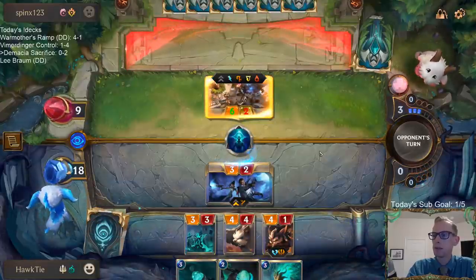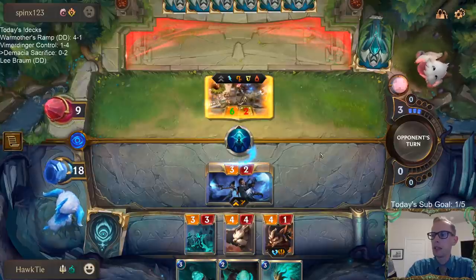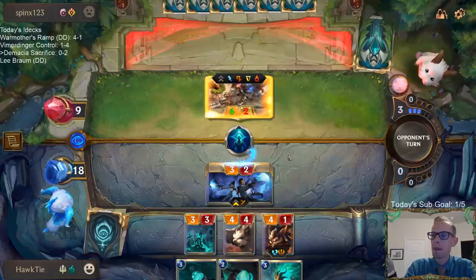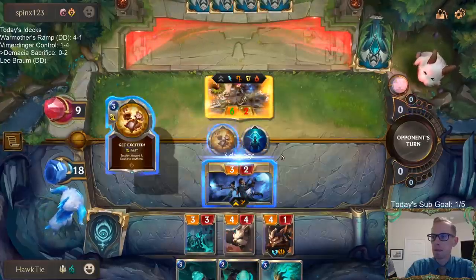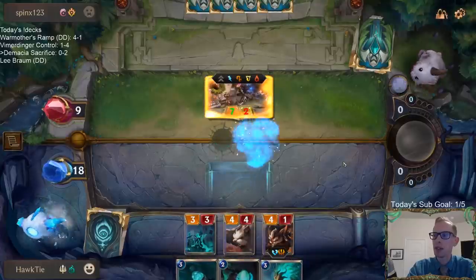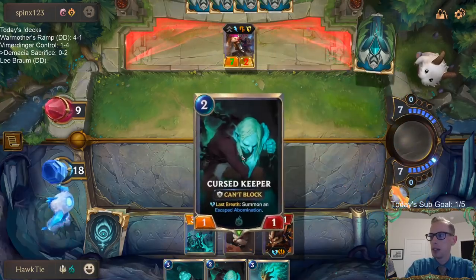Sorry Lucian. Surprising they didn't do that previously - they were just willing to pass with seven mana. I like to see that because I don't really care about these two cards, so I like to see that they're not killing other things with that Get Excited. That's a Get Excited and a Will of Ionia gone.